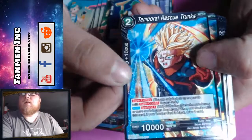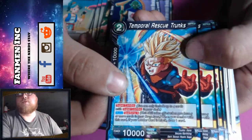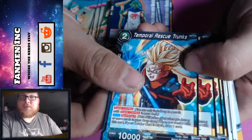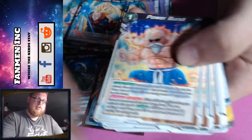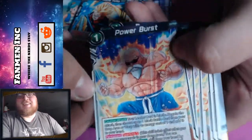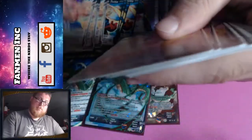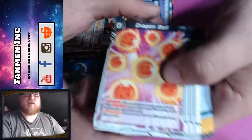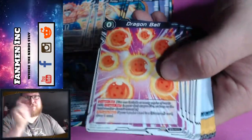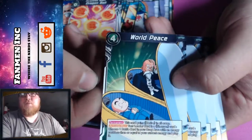You got Battle Temple Rescue Trunks — looks like a time patroller. Is it really Trunks? You get four of him. You also get seven Dragon Balls, and four World Peace cards. That's pretty much it for the starter deck.